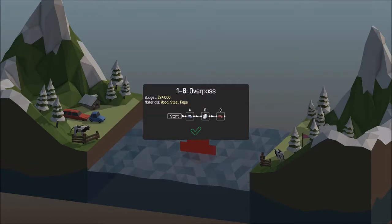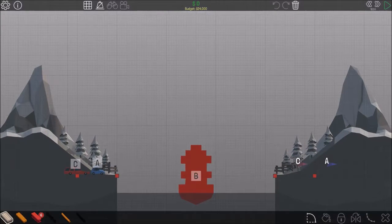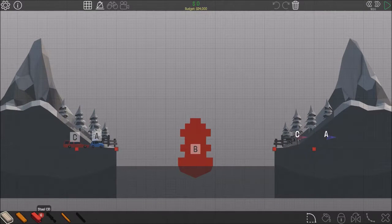Wood, steel, rope. Steel bridge now. What does that do then? Why is there a bit of road there? Is that what I'm supposed to do?